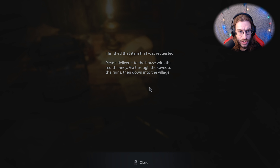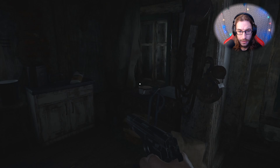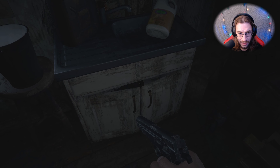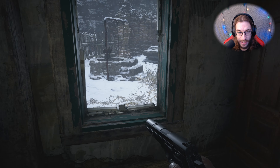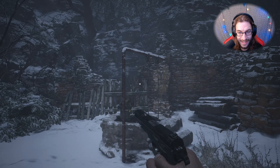I finished that item that was requested. Please deliver it to the house with a red chimney. Go through the caves to the ruins, then down into the village. So it's kind of giving us a little bit of an idea where to go right off the bat, so that way we're not stuck in this little house.